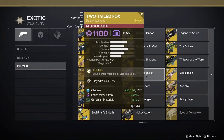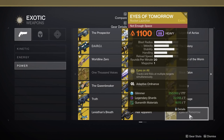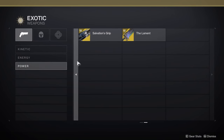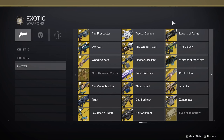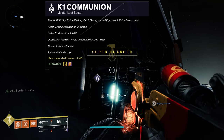Two-Tailed Fox might not actually be bad — I know it's half Void, half Solar, but a double rocket launcher. Sleeper Simulant — I hear this thing hits like a truck, so definitely an option. Lament might work on some of the Overload Champions, but on the other side you might be risking it for the boss. That pretty much covers most of the exotics. So let's jump in and see if I can guide you guys through this one.